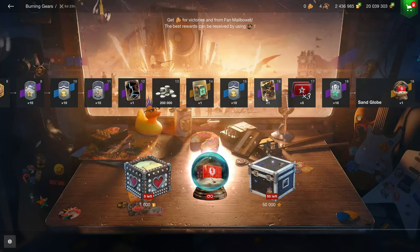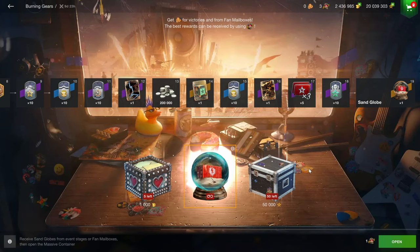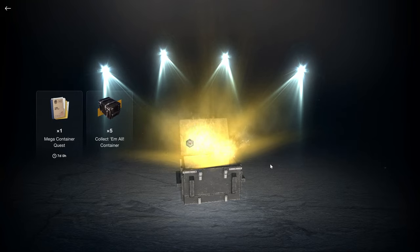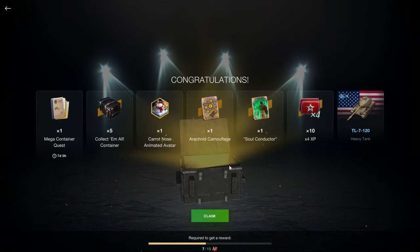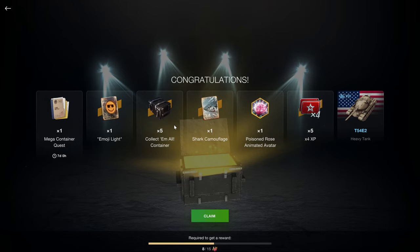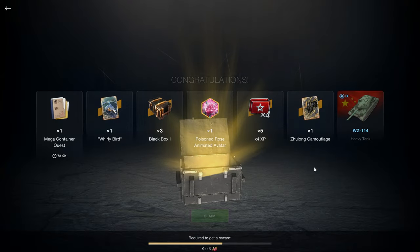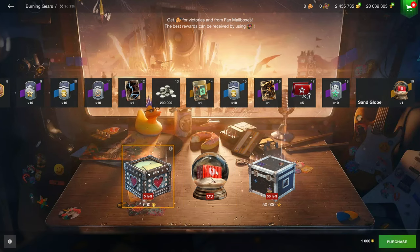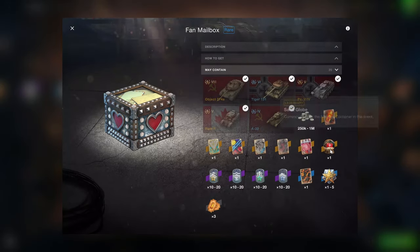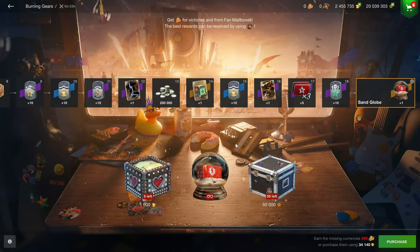The rest of the event gives boosters and credits, so make sure to play through it and possibly get the sand globe for free. Full disclosure: this is a press account — this was provided to me by Wargaming, so I didn't actually buy it. In the crates you've got a quest, more gambling, camouflages, and a vehicle. I highly recommend not buying these because you're not even going to get the globe in the first place in most cases — drop chances are very low, so just play the event normally.